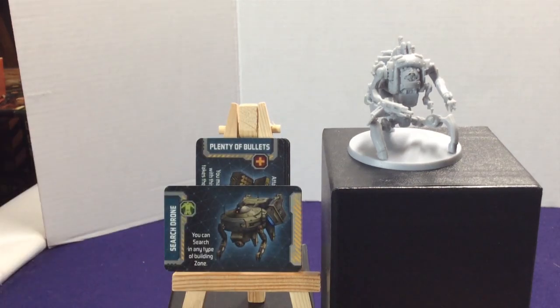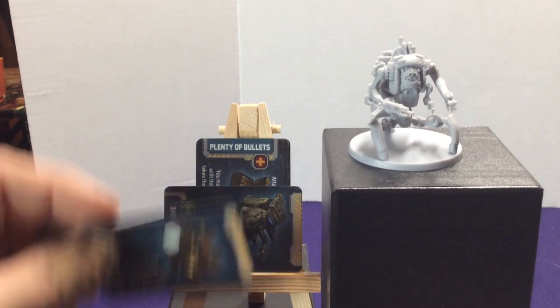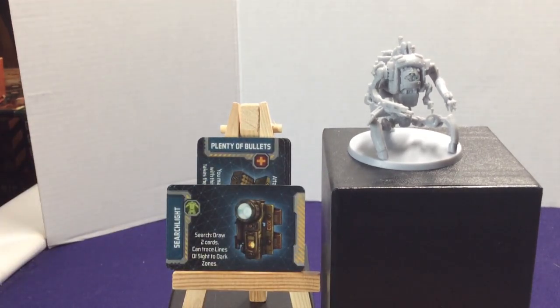We have two copies of Search Drone, which lets you search in any type of building zone. This is more for your soldier characters, letting them search areas outside the security area. We also have two copies of the Searchlight, which can either let you draw two cards when searching or trace lines of sight to dark zones. The dark zones won't matter until expansions, but getting to draw two extra cards is helpful — you can find stuff a little bit quicker.